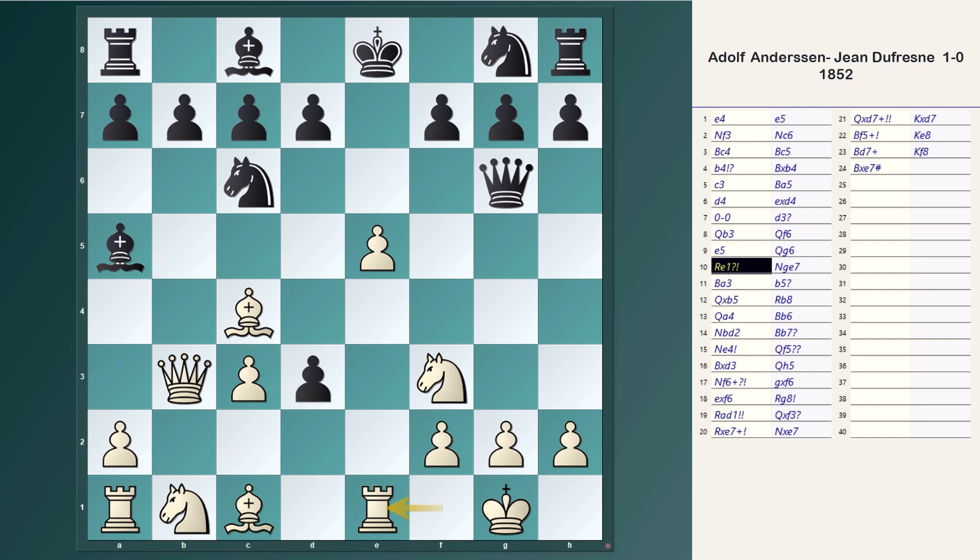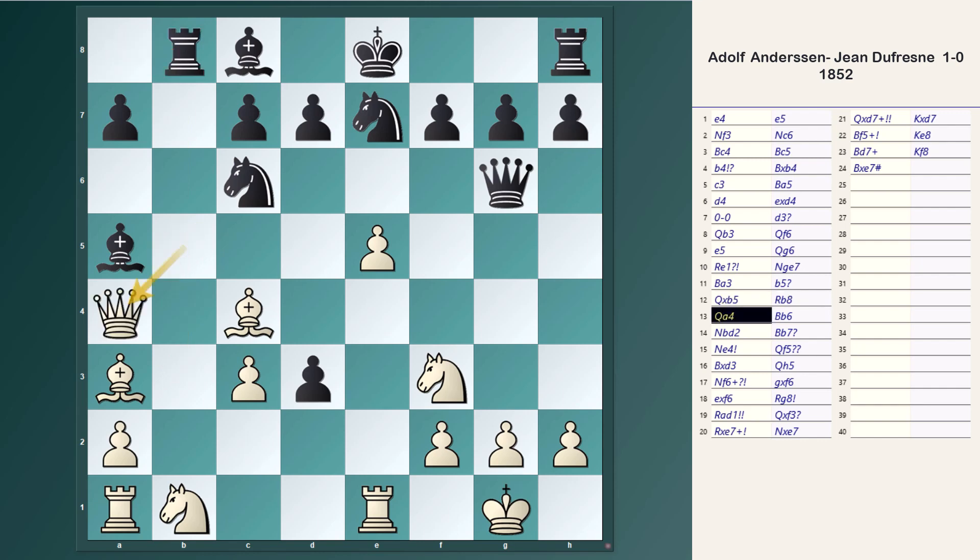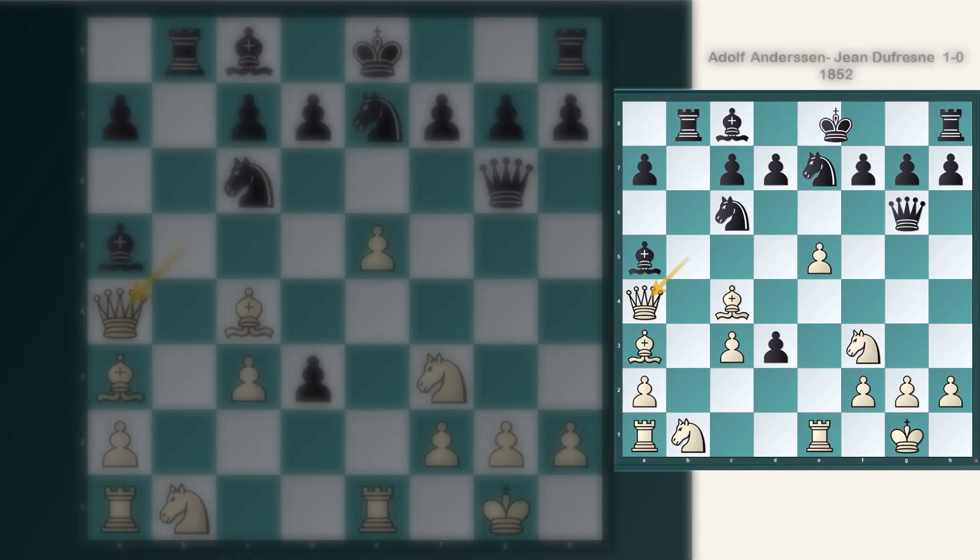Re1 and Ne7, preparing for castling. Be3, activating the bishop on a better diagonal. Instead of castling, Black plays b5, giving up a free pawn to activate his rook and bishop. Anderssen takes the free pawn with his queen; the rook attacks the queen and the queen goes to a4. Black cannot castle because the bishop on a3 would capture the knight, and if Black recaptures, the bishop on a5 drops.